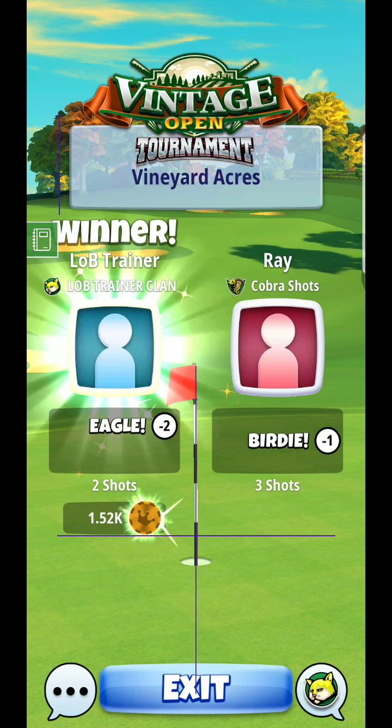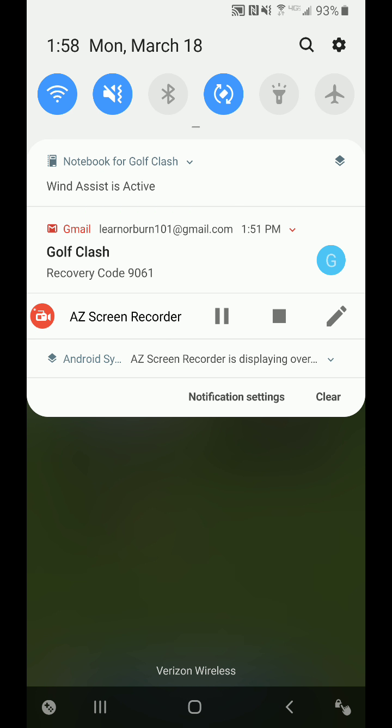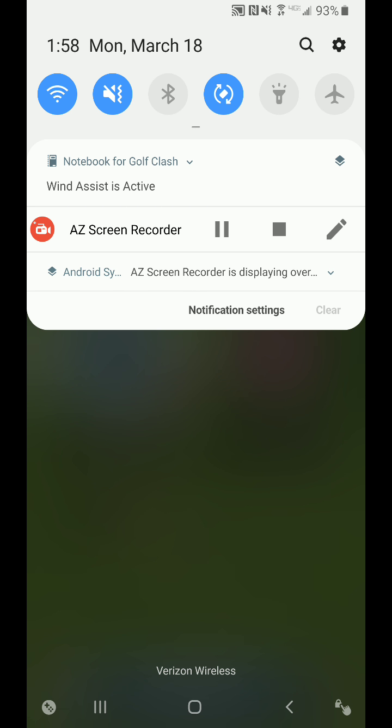However, if that inside yellow ring doesn't fit inside the hole — if you see yellow outside the hole — it means you're not close enough or you don't have good enough accuracy. I'd probably just go for some kind of run-up shot. So definitely keep that in mind. Good luck with that first hole and catch you guys on number two.